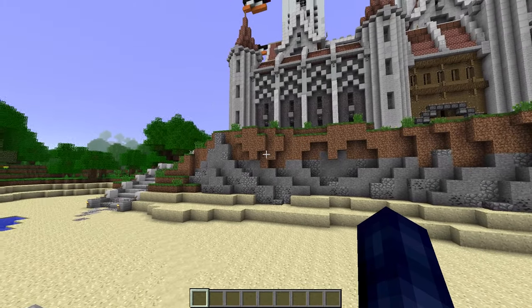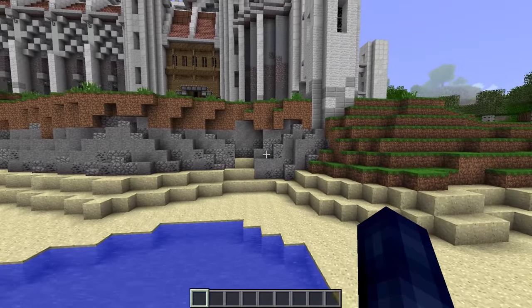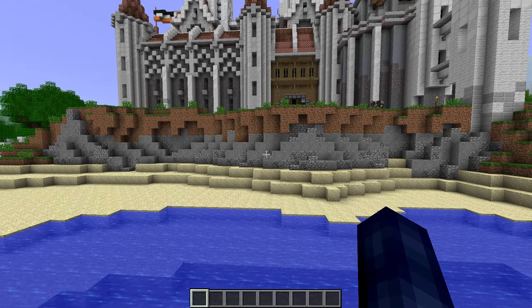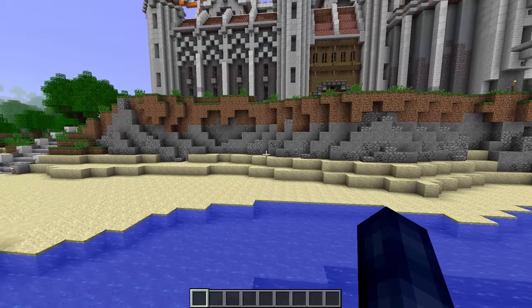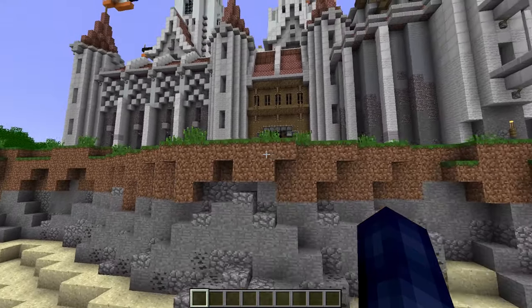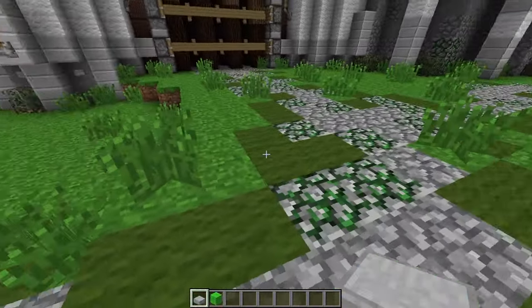The very first thing I worked on is this cliff side here, before I even started anything on the castle. It looks like a modern player playing beta, is what I'm trying to say. That's essentially what it was — people weren't doing this kind of terraforming back in the day of Minecraft, with the dirt overhangs and this kind of dirt into stone thing.